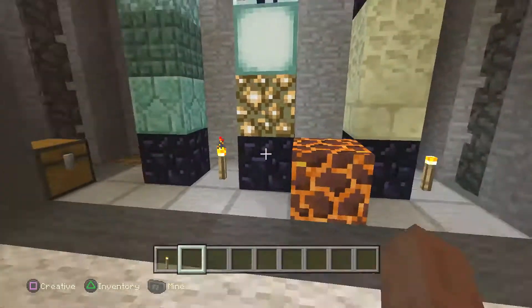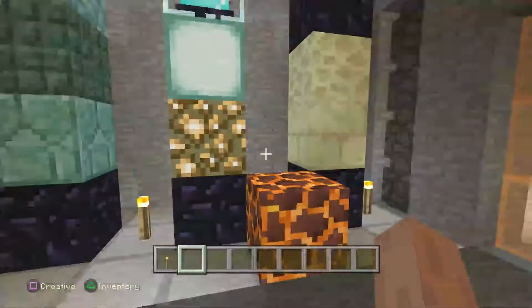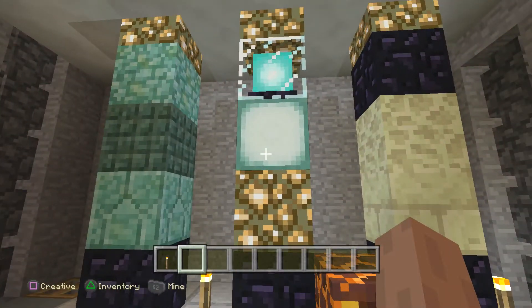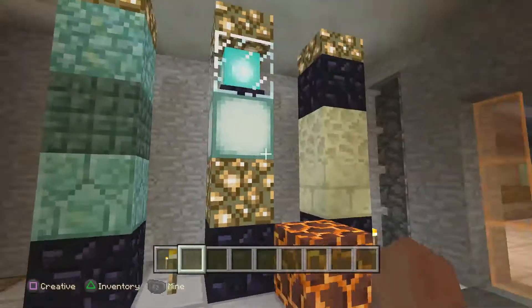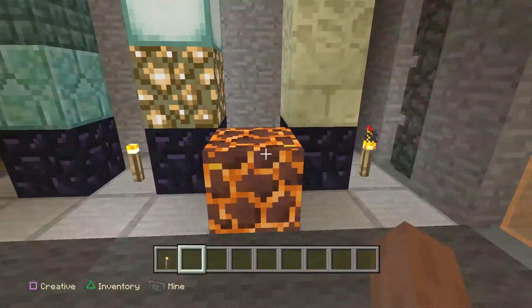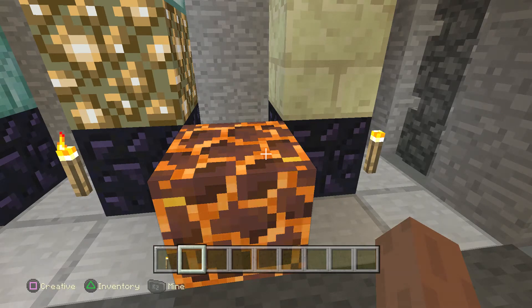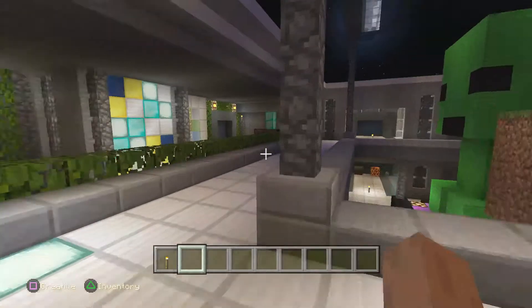Over here we have another wonderful thing — the magma cube, like I said before. I want to show you again: this is a new addition to our lighting palette. Here's the beacon, here's the sea lantern, here's the glowstone, and there is our magma cube. We can't have enough lighting. The only thing you can't use it for is lighting up your water for crops, because it will melt the water where these other things will not. But other than that, there's a lot of uses for it.